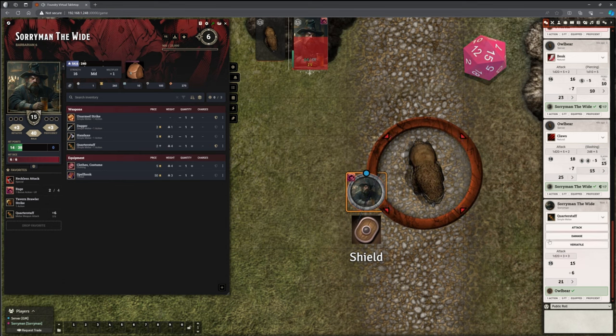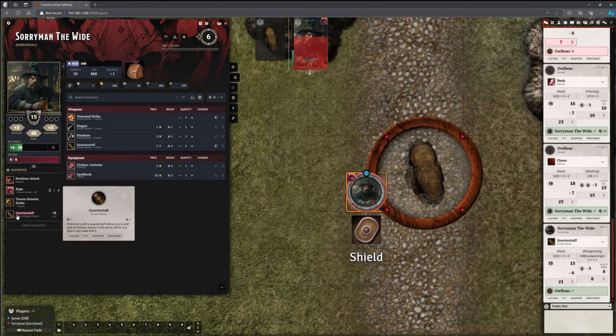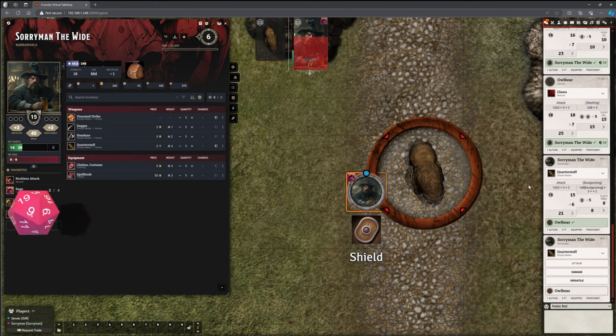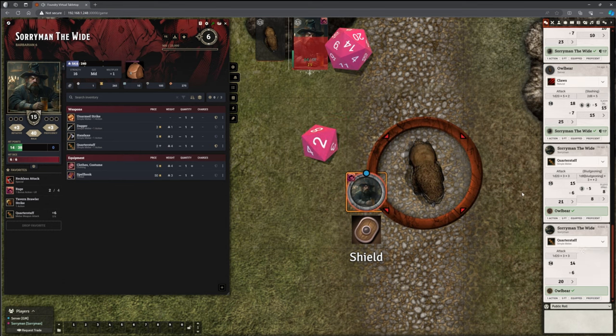It does mean that he is now free to do his Quarterstaff attack and use his versatile damage to really pump up the pain. Another hit — we still get our animation. Click our versatile damage. His versatile damage — he's done that and it's applied. And then again he can have his second attack. Another one and versatile damage again. I'm just looking at the Owlbear's hit points. The Owlbear currently has 21 hit points left out of 59. This is actually much closer than I thought it would be.